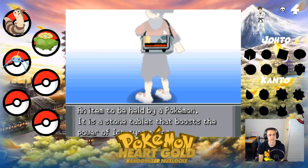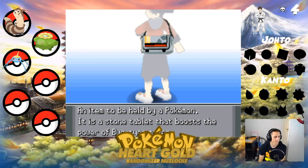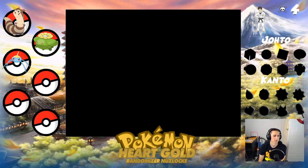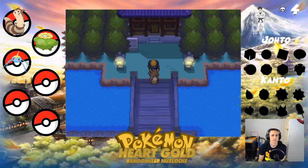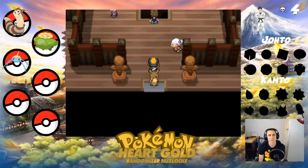Let me just check my bag quickly to make sure that we have enough. What does Scope Lens do? It's an item to be held by a Pokemon — a lens that boosts the holder's critical hit ratio. I may as well give it to Dobbs. We've got rare candy, we've got ten Pokeballs. Let's head into Sprout Tower and see what our encounter is going to be.